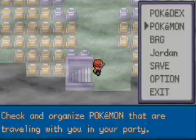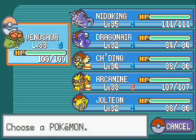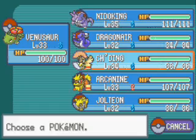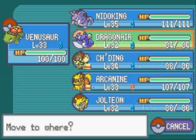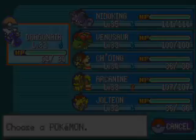We come up here and we'll find Mr. Fuji, but he's being guarded by four different Team Rocket Grunts. So I'm going to put Dragonair up front to get it some XP.